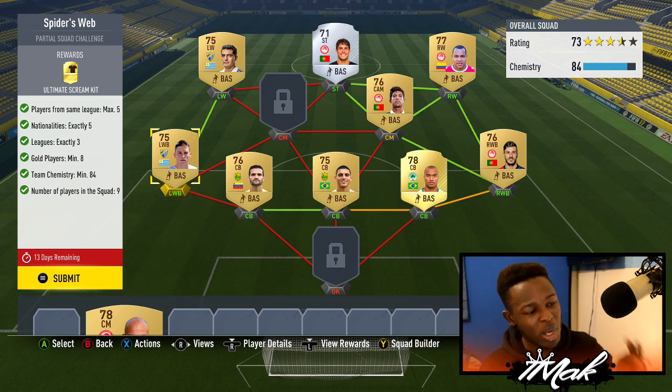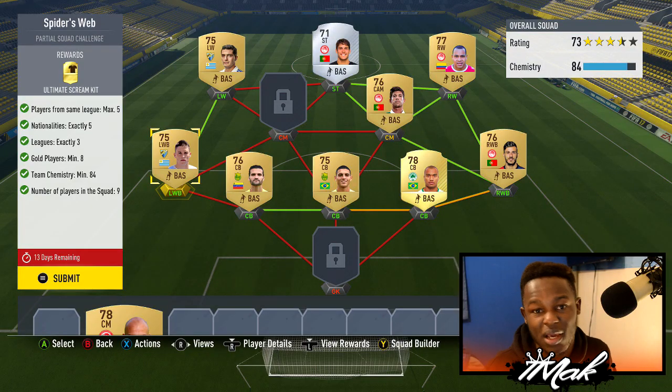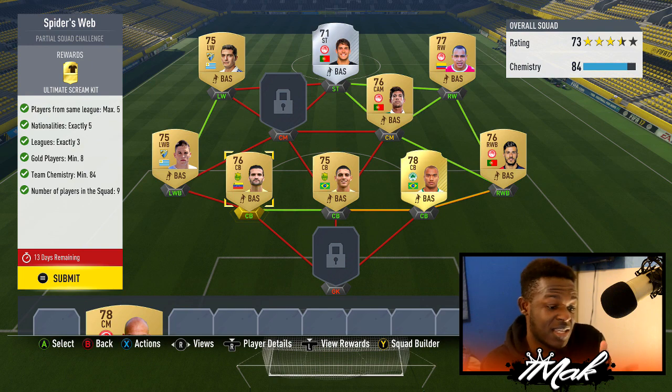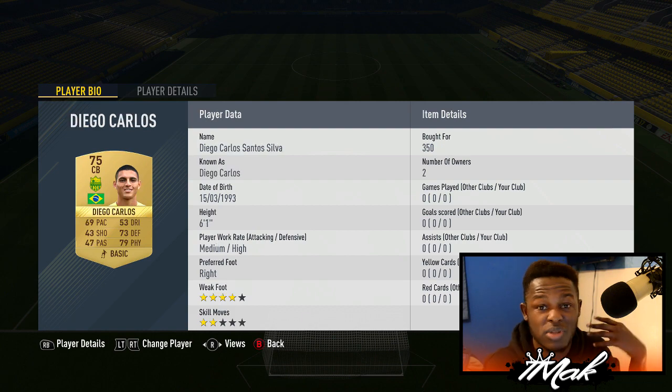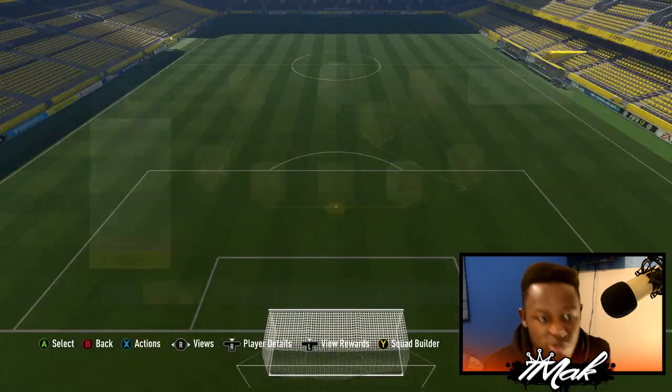I wanted to get a strong link on the left side. My left wing back and my left wing are both from the same team and the same nationality, so that worked perfectly. My left wing back was originally a left back card, but the position card to convert him to left wing back only cost me about 200 coins. Moving on to my center backs — I wanted center backs that linked, and as you can see my two center backs play for the same team. I got this first guy mainly because of his 29 pace, and I probably got him for 350 coins. The next guy I bid on for 350 coins and it was happy days — we also got a strong link out of it.